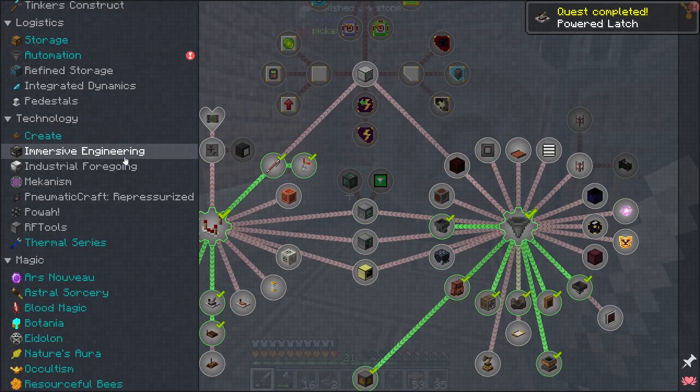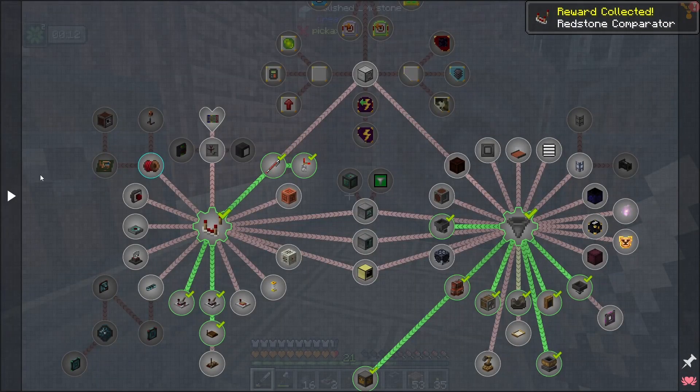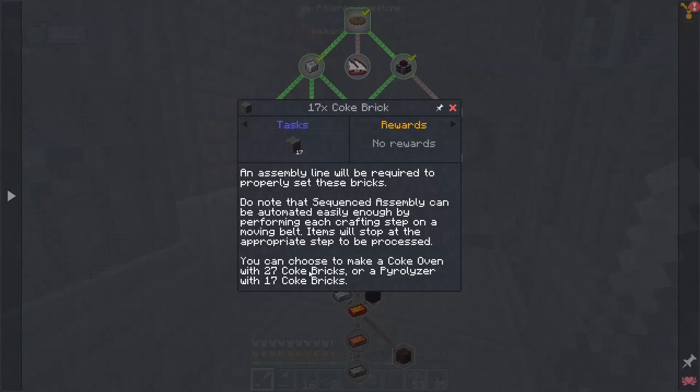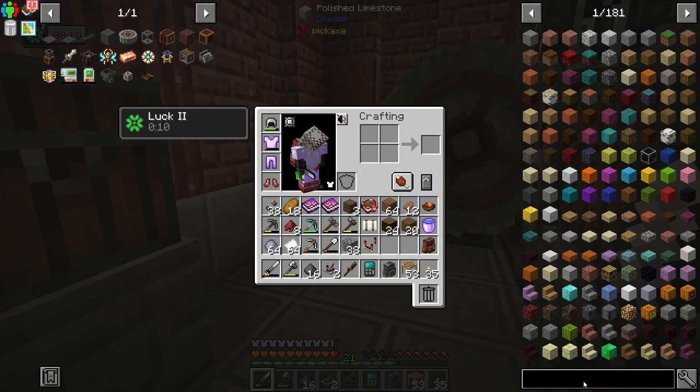It's not in here though. Automation — it's probably in here. Powered Latch — yep. Let's go ahead and take it. Our cinder flour recipe here is now complete. This only wants us to make 17 coke bricks, but you can choose to make a coke oven with 27 or a pyrolyzer with 17.